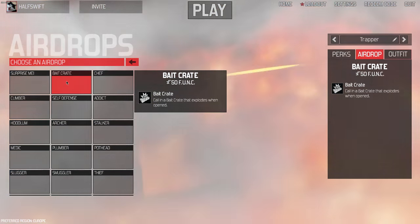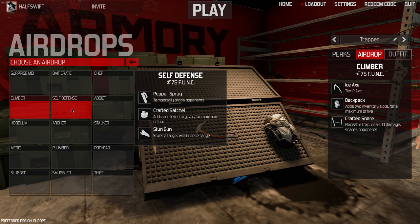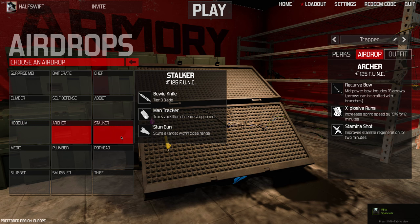Tip 7: Farm airdrops. Airdrops are a set of loot which you can call in while playing. These cost funk and give you things such as weapons, stims, and other useful items. You start out with 5 airdrops — Stalker, Archer, Tuff, Bait Crit, and Surprise Me — but you can unlock more.